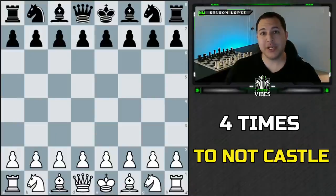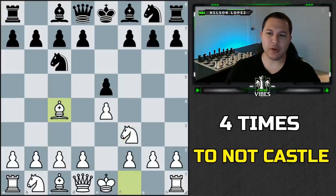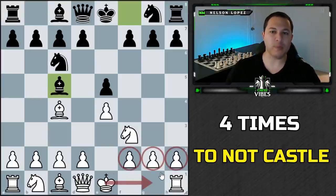The first situation in chess when you don't want to castle is when you've already made weakening pawn moves on that side of the board. As a reminder, the whole point of castling is to get your king to safety — you want it to be safe behind a wall of pawns, out of the center. If that's not happening when you castle, it might not be the right decision.